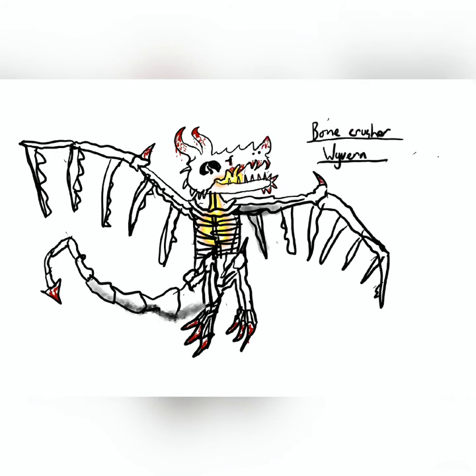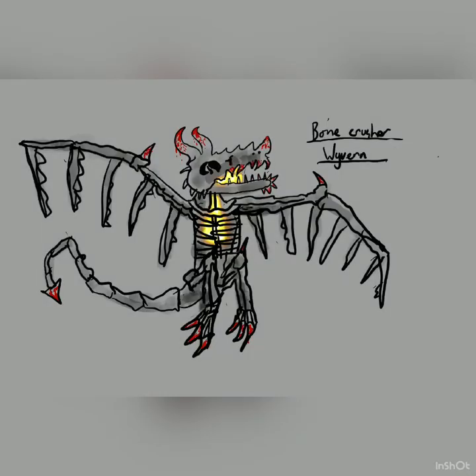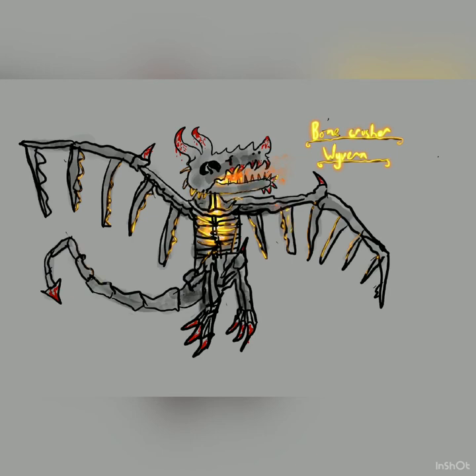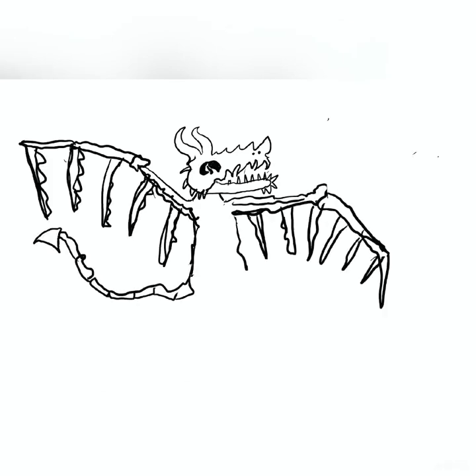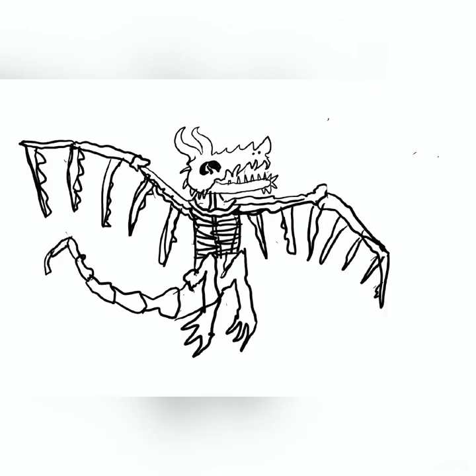Its body is much more like a smaller, more agile creature rather than a large one. It does have legs — wyverns don't have arms, they have arms as their wings — but it has little clawed legs it can grab stuff with, much like a bird, and it can throw you around and things like that.